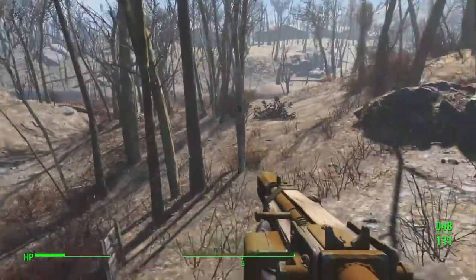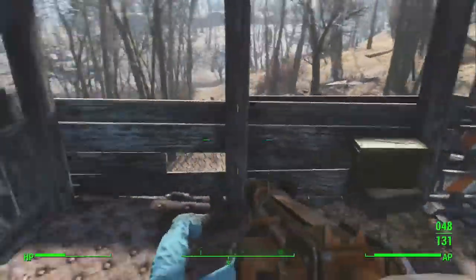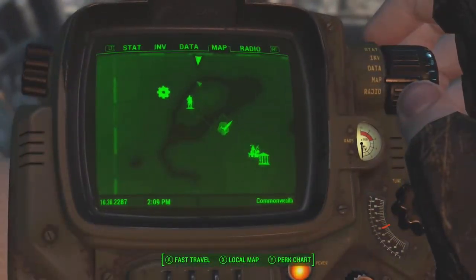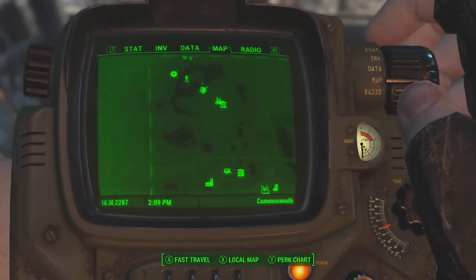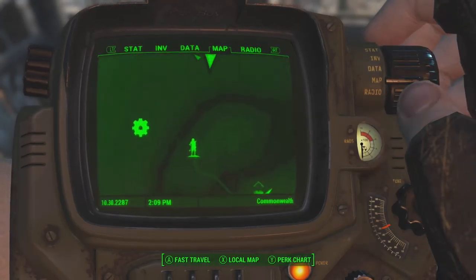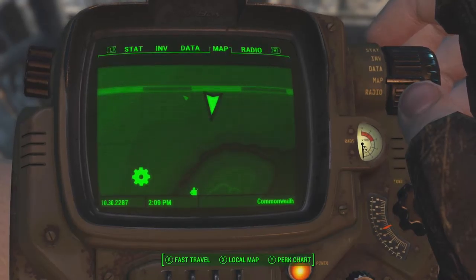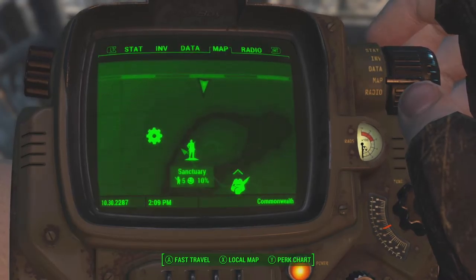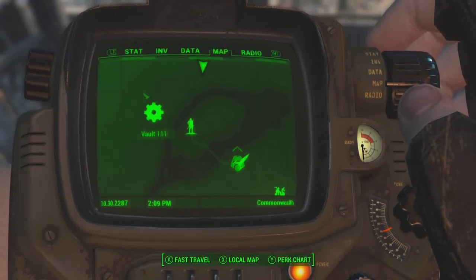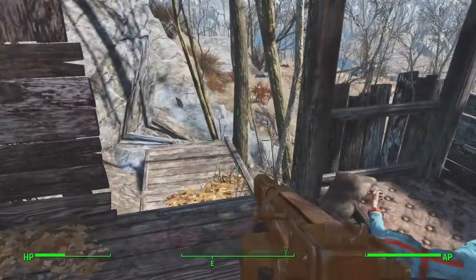Okay, so that was stop number two. Let's move on to stop number three. Oh, and if you're wondering where this one is, it is here on the map — let's zoom in. So here, it's just literally directly north of Sanctuary, in this area here. So get yourself some weaponry first and then come up here, and you can get some stimpacks and other good stuff.